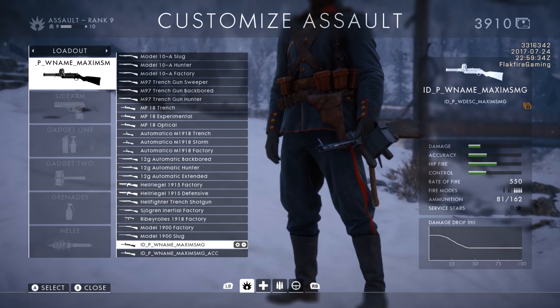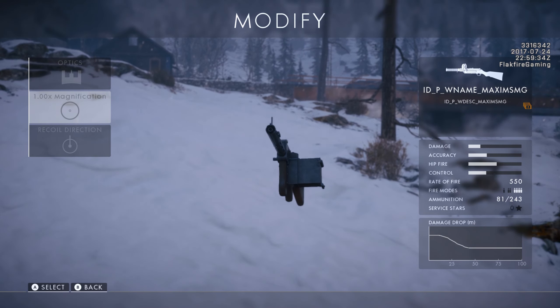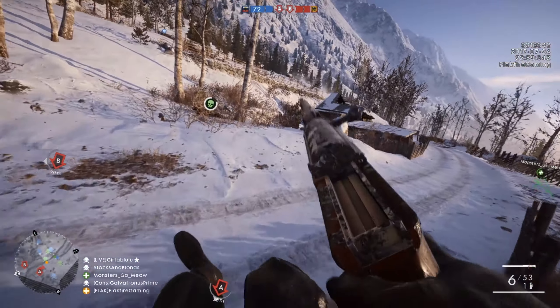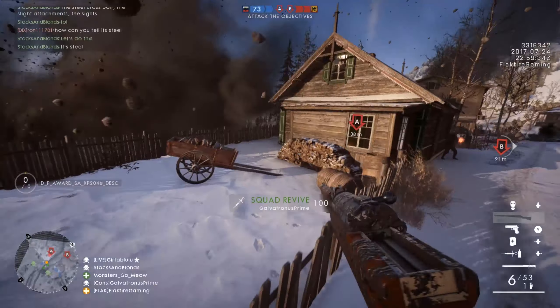As for the weapons, the build confirms some information from earlier data mines. DICE appears to have included the Maxim SMG, the bolt-action Vetterli rifle, and the Leo semi-automatic rifle. There is no sign of the Perino LMG or the Obrez rifle.